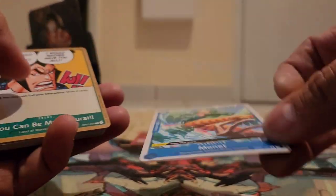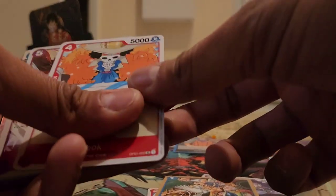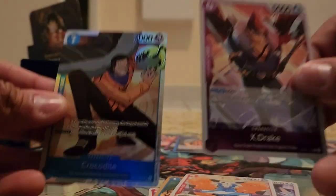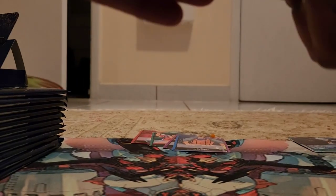Left hand side packs: Komachiyo, Monet, Samurai Sai, Smiley, Komamatsu, Inirashi, Basil Hawkins, Baroque Works, Brook, X-Drake, and Crocodile. So far I have hit four super rares — that's the first pack from the left hand side.